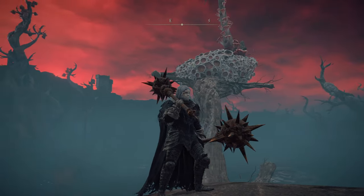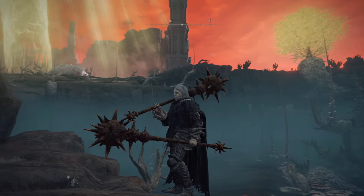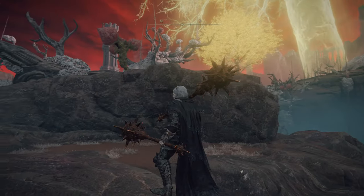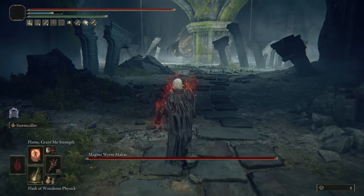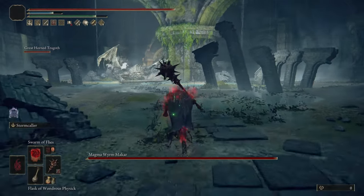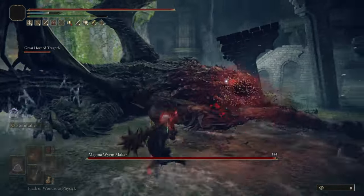Today we're going to go over a quick successive attack bleed build structured around the Great Stars weapons. If you're starting a new character for this build, we recommend you visit our first hour of gameplay link in the bio. That guide will get you roughly to level 41, upgrade both Great Stars to plus 12, unlock waypoints across the Lands Between, and without killing any major bosses or spoilers — all in one guided hour of gameplay from the start.